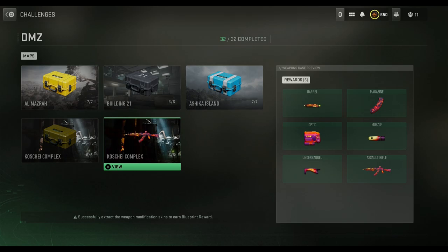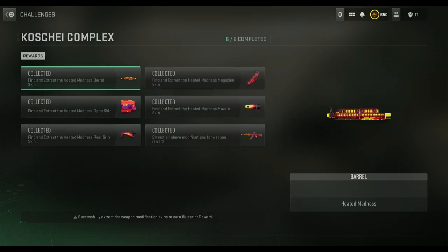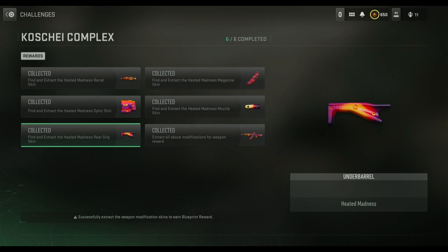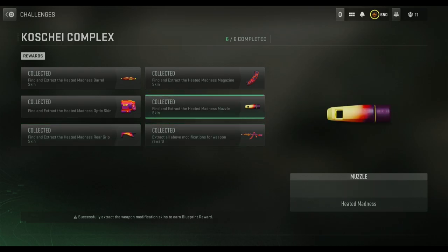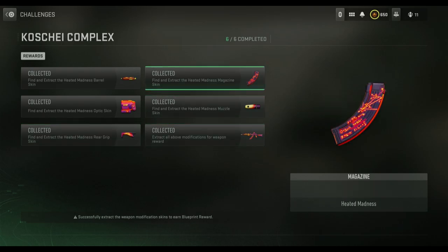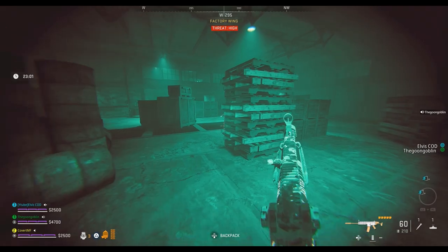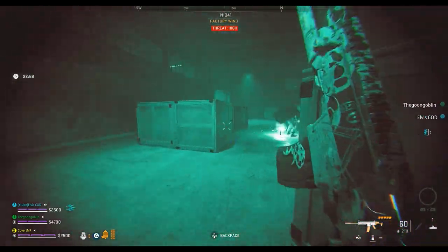The main way you're meant to unlock this blueprint is to find and extract each of the five different attachments that can be found within the complex. You don't have to extract them all in one game — you can extract them one by one, and each time you do you'll unlock that specific blueprint attachment, which you can then use on the Kastov even before you've unlocked the full blueprint.